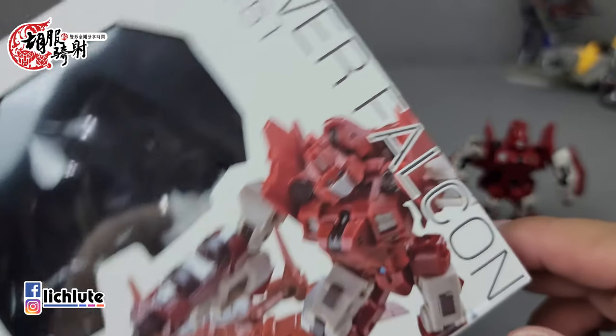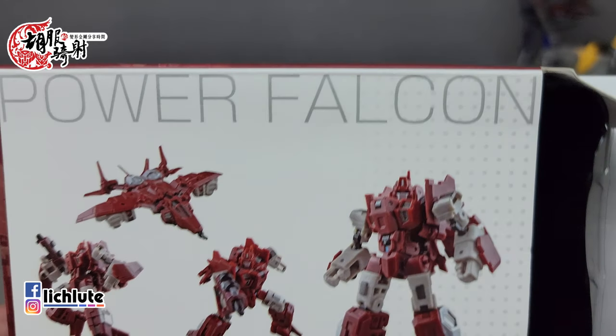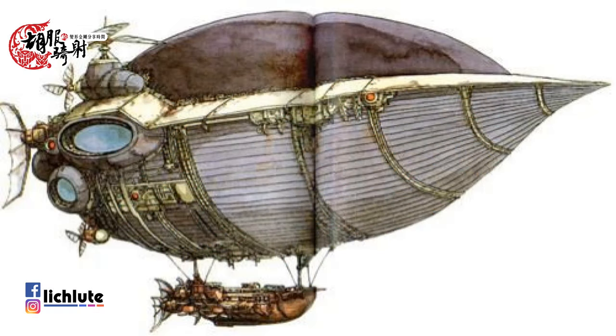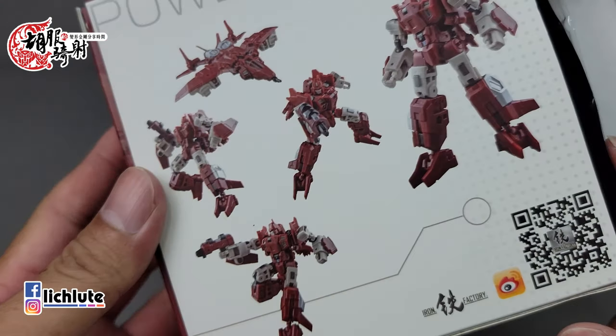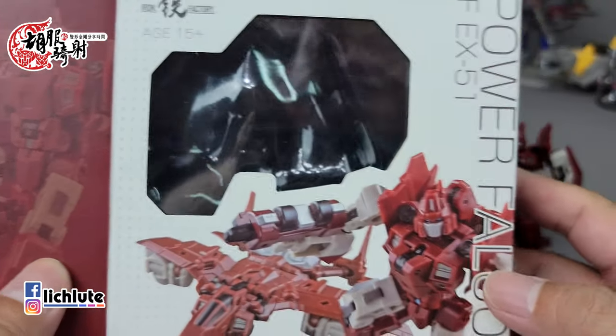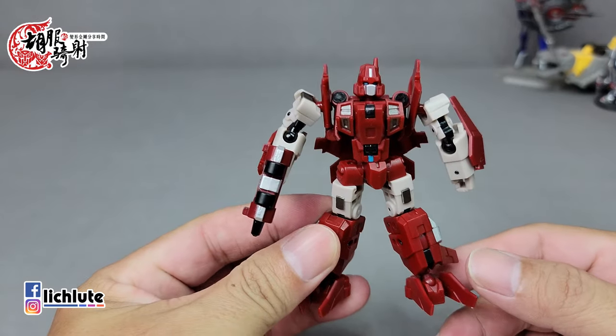今天来给大家介绍铁工厂系列的第51个产品，名字叫做Power Falcon。Falcon这个单字，我第一次注意到是在Final Fantasy六代，第二代飞空艇就叫Falcon，法尔康，是一种小型猎鹰，飞行速度非常快。这款Power Falcon致敬了G1的利机，那个红色滑翔机。